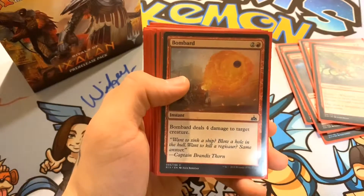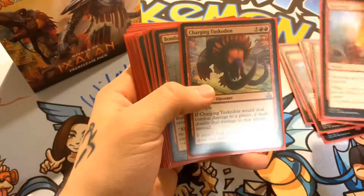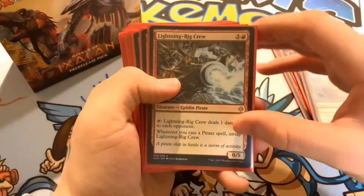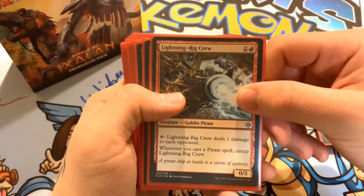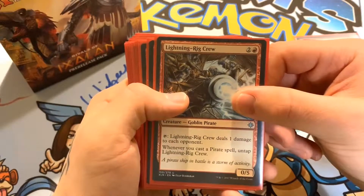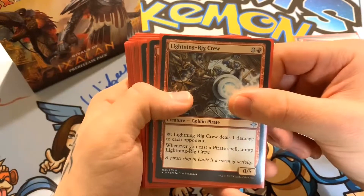I have two Bombards and two Charging Tuskadon in the deck. Next is Lightning Rig Crew — one red and two of any color — a Goblin Pirate. Tapping it deals one damage to each opponent, and whenever you cast a pirate spell, untap Lightning Rig Crew. It's a 0/5.